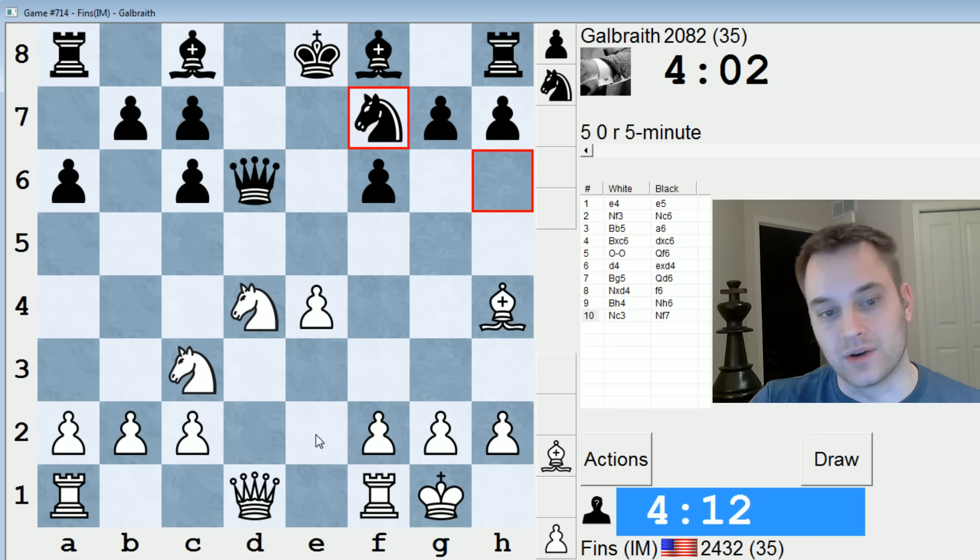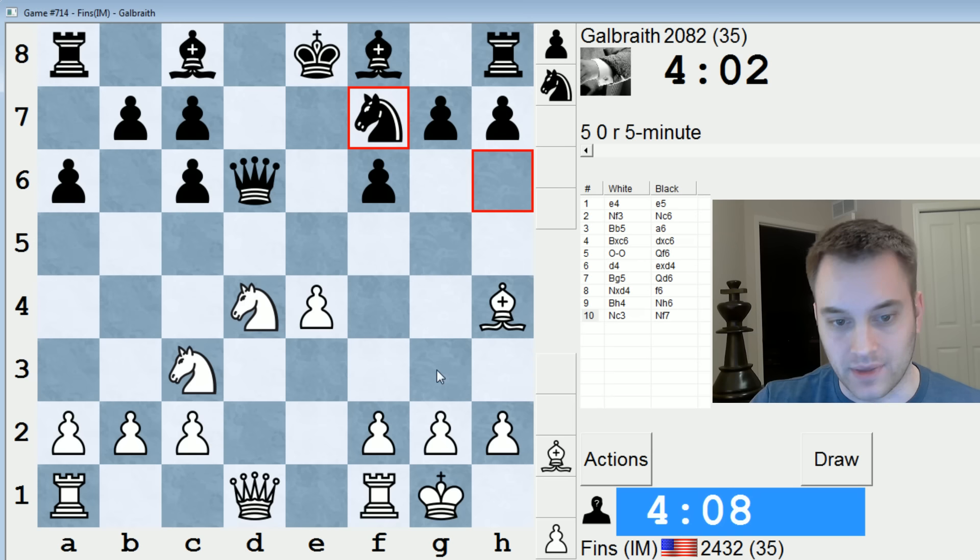My issue here is that it's hard for me to activate my Queen without losing this Knight. I really think on Bishop G3, they're just going to play Queen D8 and then try to complete their development. So I might need something a little more forceful. Queen D3 is possible, but that's not quite what I'm looking for. F4 — could try it, but it doesn't seem right.